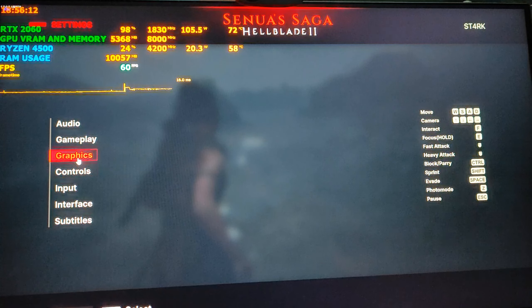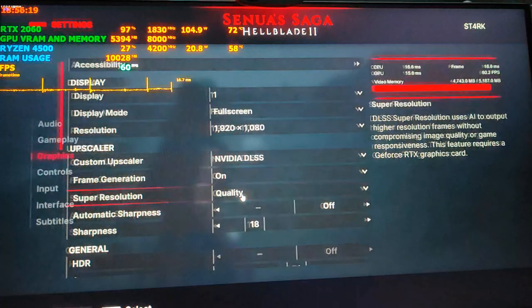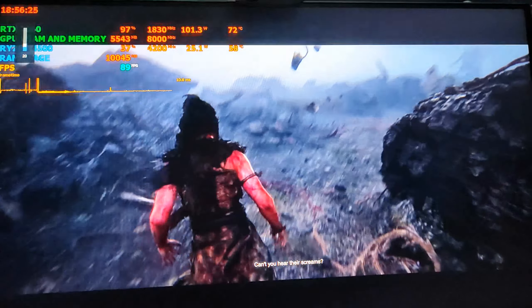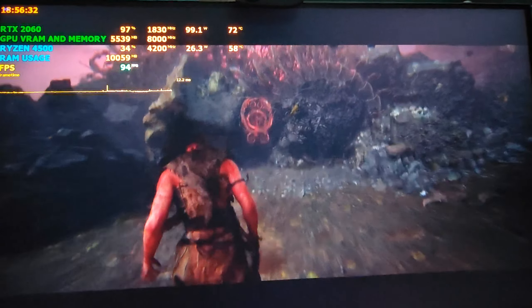One more thing — you might try frame generation along with a different upscaler, but it's not decoupled yet. The frame generation is stuck to DLSS. So if you use FSR or XeSS, you cannot use frame generation — you'll only be able to use DLSS with frame generation.